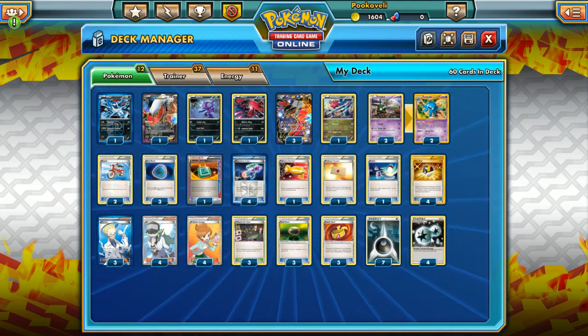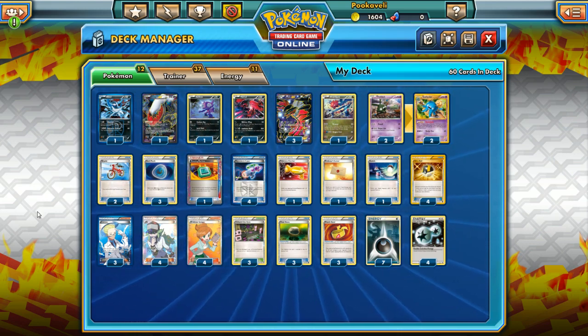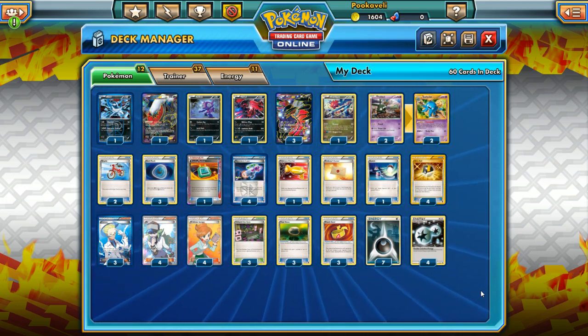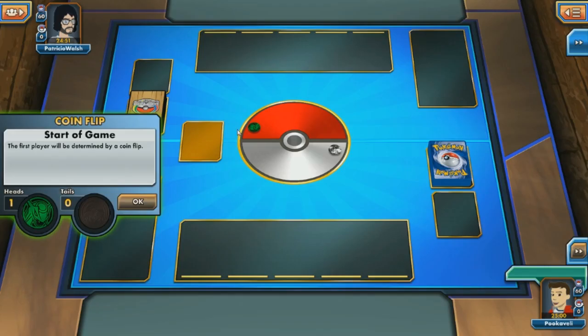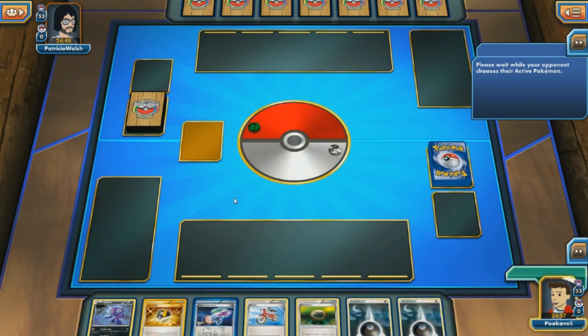For energy: some people think it's a little low, but I think it's just right — four Double Colorless and seven Darkness Energy, and that rounds out the deck. This is a very standard deck and you'll probably see a ton of it now that Flash Fire is out. It's been popular for a while but it just keeps appearing more and more — it's definitely going to be one of the best decks in the format. Let's take a look at this monster of a deck in action. We have a game from Pokemon TCG Online against Patricio Walsh.